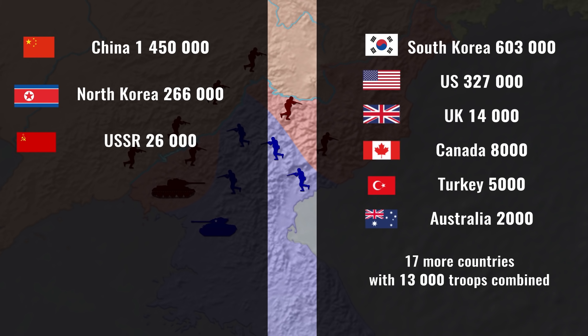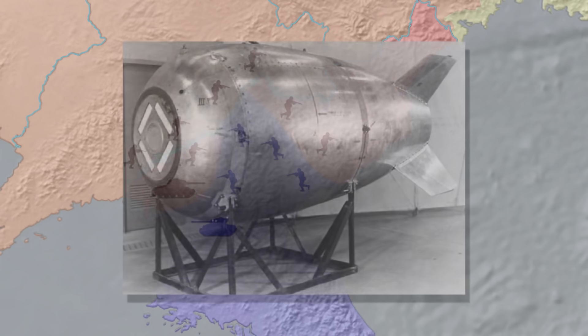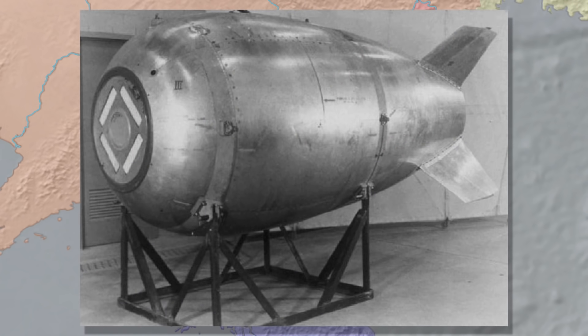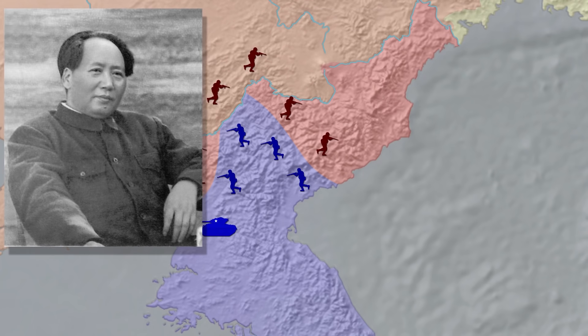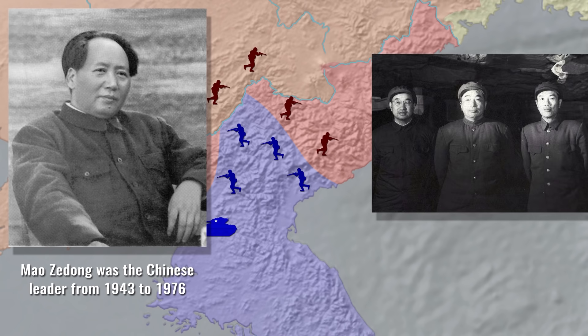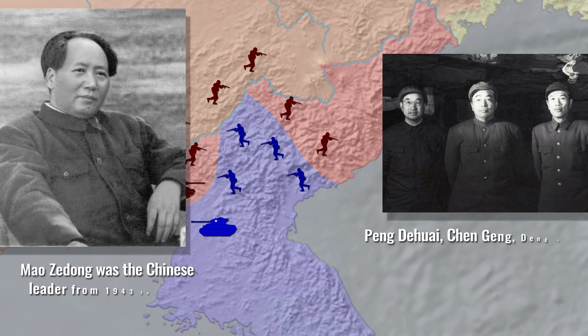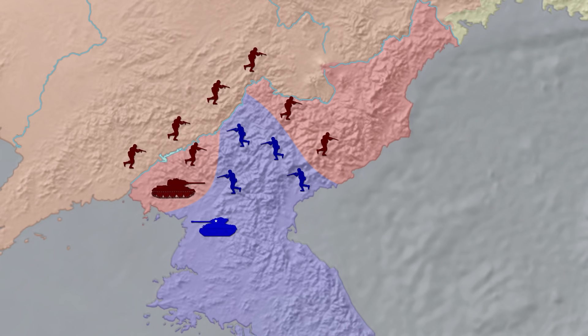Overnight, the odds drastically changed. Numerous, well-trained and decently but lightly equipped, the Chinese army threatened to undo everything the US struggled to achieve. Desperate times called for desperate measures, and this is where nuclear weapons come in. Mao Zedong was eager to help North Korea, even though other Chinese leaders were reluctant about fighting against the US. Nevertheless, they transported some of their best troops near the border to support the North Koreans if necessary.